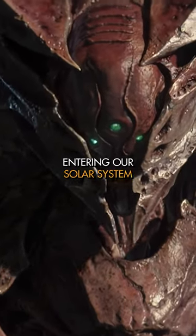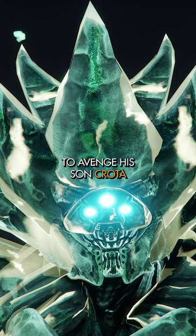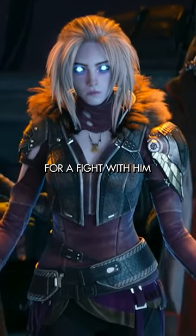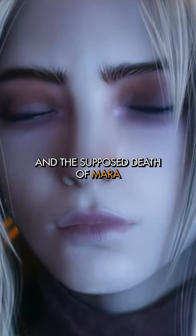The Taken King starts with Oryx entering our solar system to avenge his son Crota. As Mara had anticipated Oryx's arrival, she was already prepared for a fight with him, resulting in a complete loss for the Awoken and the supposed death of Mara.